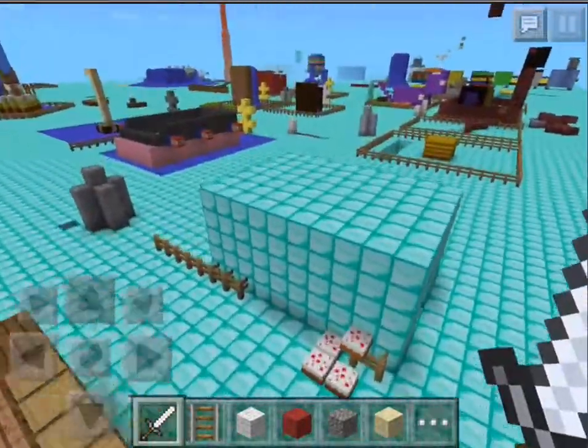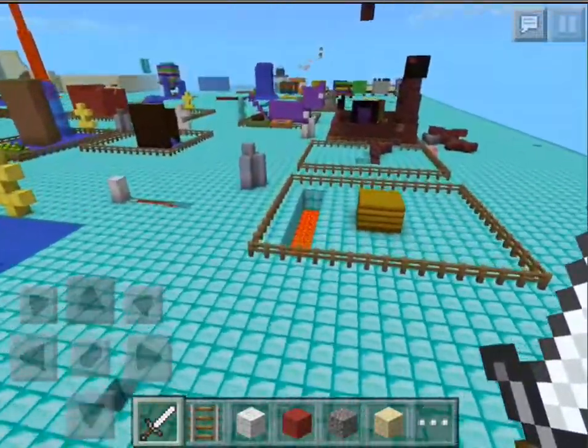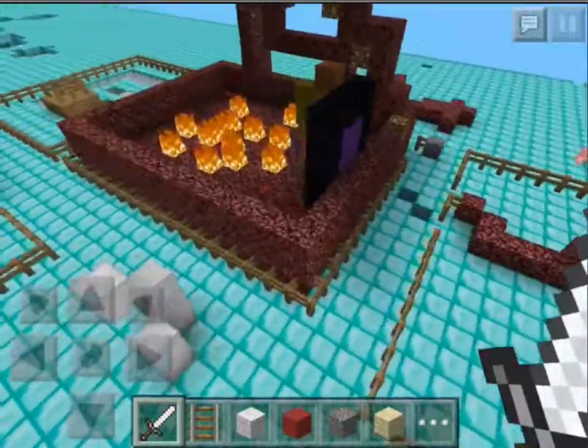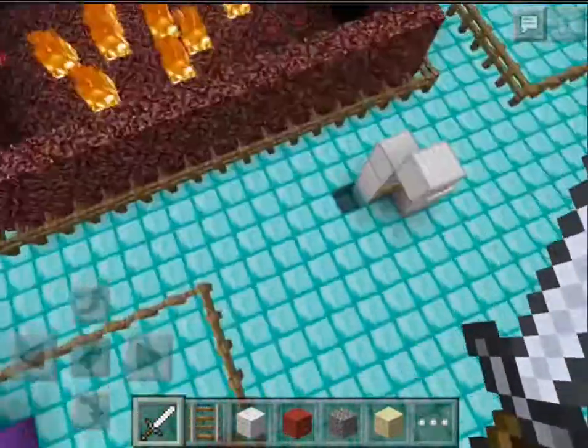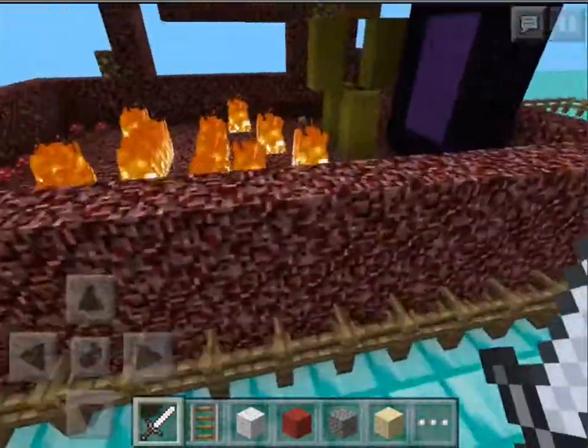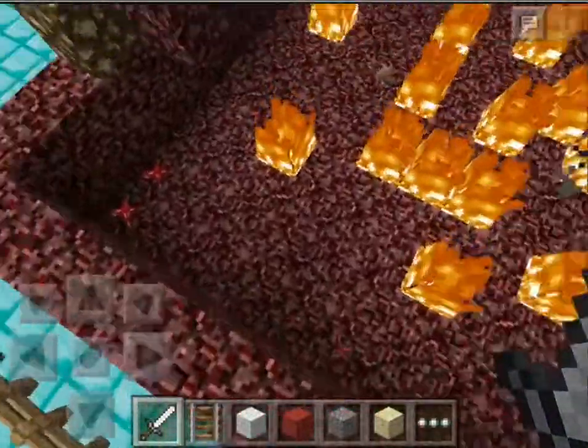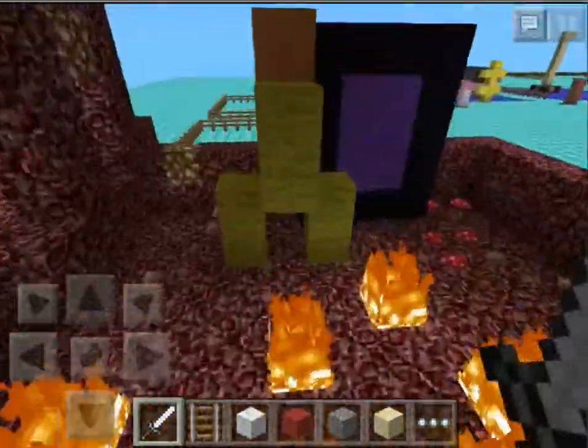Oh, I'm gonna get you for this! Over here — I'm gonna get you! My mom and my sister built this together. It is hell — a.k.a. the nether. And there's mushrooms in the nether. They are pretty good.